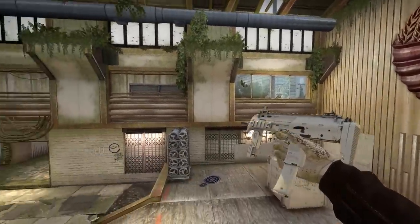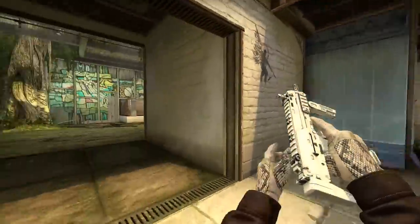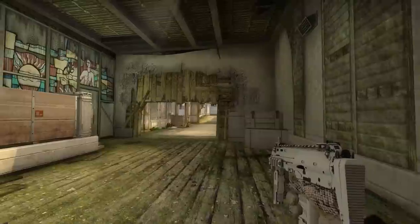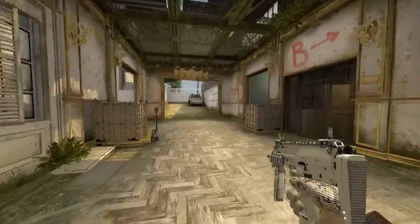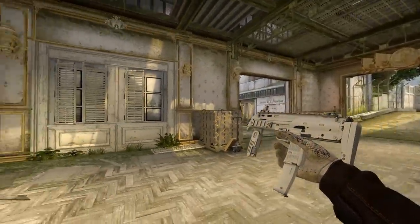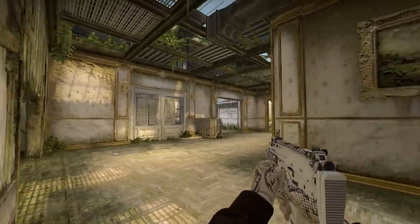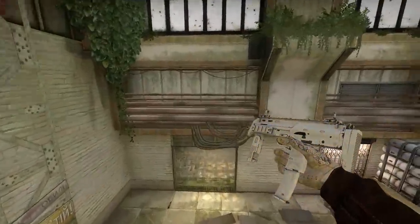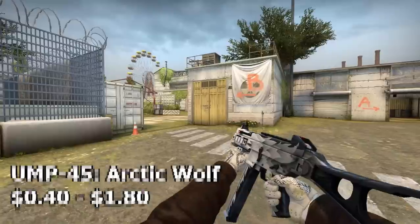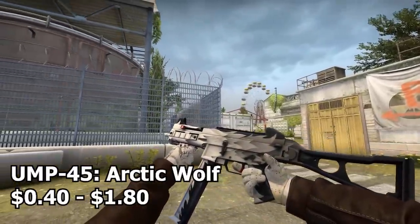Next up we have the MP7 Whiteout. Just like the P250 Whiteout, this is a perfect skin for this inventory because it is pure white. The better the condition the cleaner it looks. Factory new is pretty expensive, so for the best price-to-performance ratio go with minimal wear — it's way cheaper than factory new.